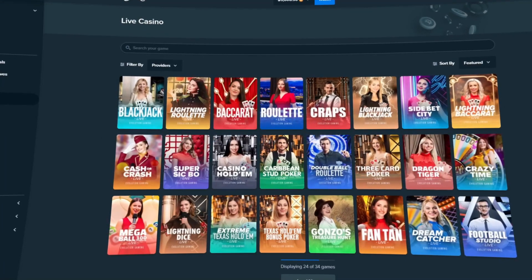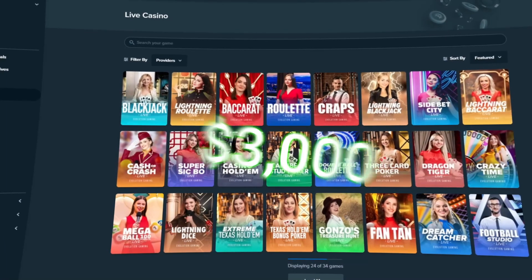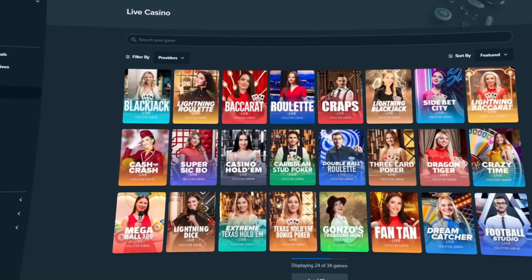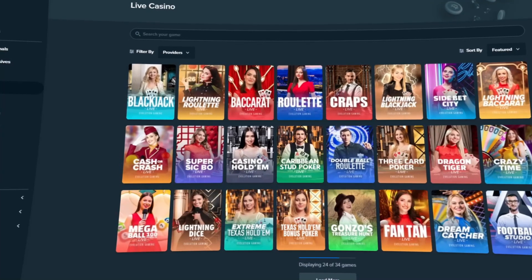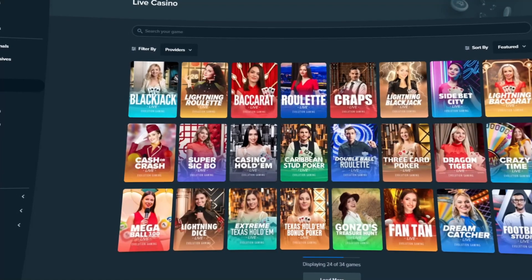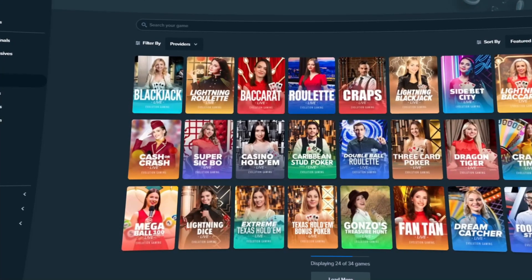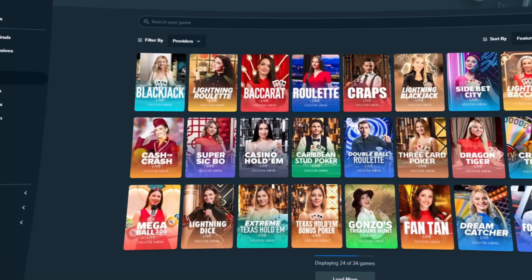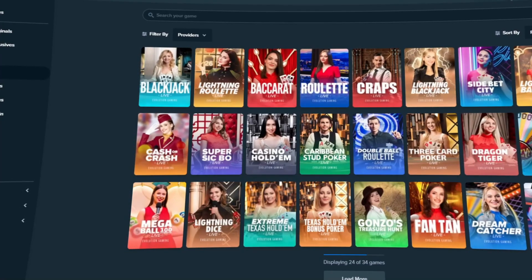What is up everybody? It is your boy Filthy. Thank you so much for checking out this video. Today we're going to be starting with a $3,000 balance and we're going to be jumping into Mega Ball — highly requested. A couple people said to do it for the next video. If you didn't see the last video, we did Fruit Party, we did a $2,000 bonus buy. Go check that one out, show it some love. And today it's Mega Ball. Let's get into it.